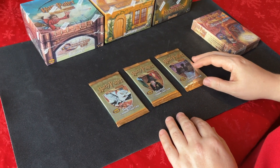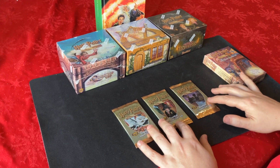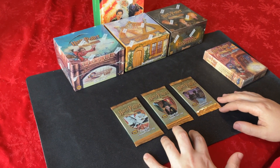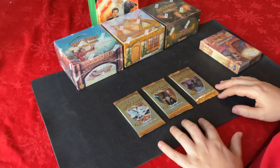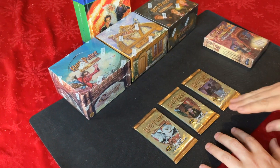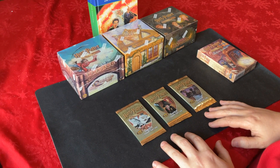The first base set just had four different types of lessons you could learn: charms, potions, care of magical creatures, and transfiguration. Then the first expansion, Quidditch Cup, introduced Quidditch as another type. So there were five types, and that was what it was like for the rest of the game.